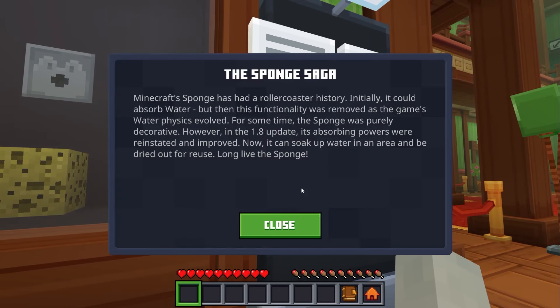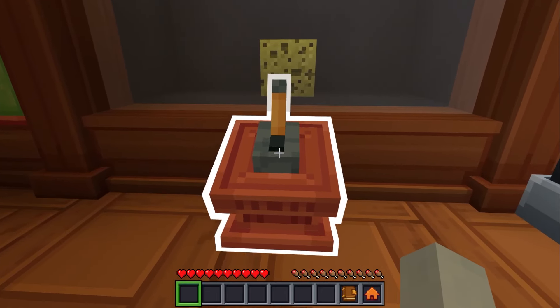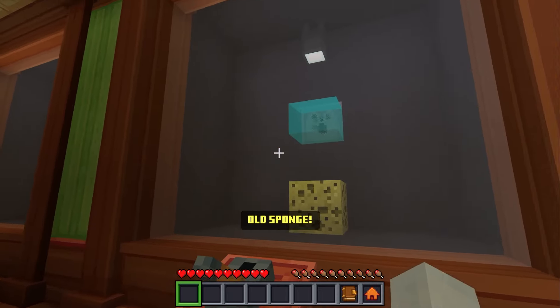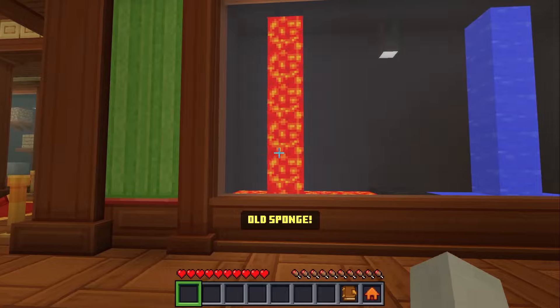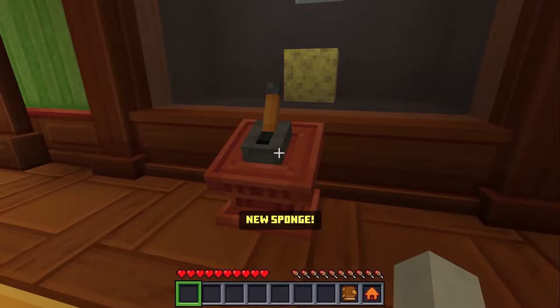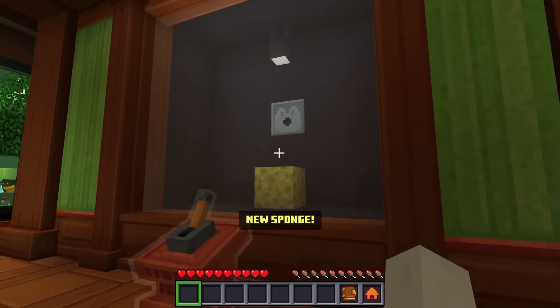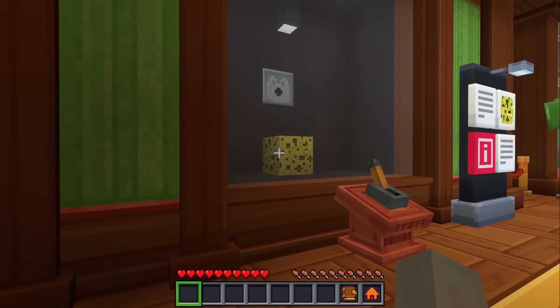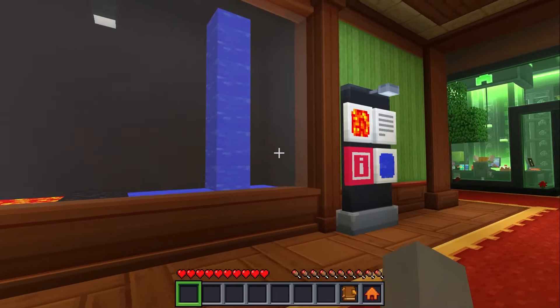Minecraft Sponge has had a rollercoaster history. Initially it could absorb water, but then this functionality was removed as the game's water physics evolved. Then in 1.8, its absorbing powers were reinstated and improved — now it can soak up water in an area and be dried out for reuse. That is so cool. Old Sponge — I didn't know that. That is such an awesome use. It looks like old sponges only really soaked up water when you placed them, but then that feature got removed and then added back.